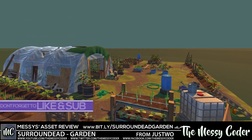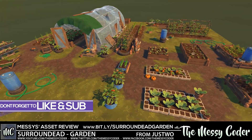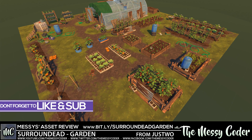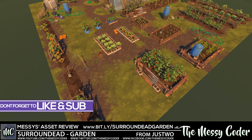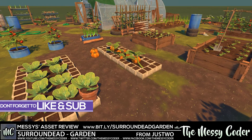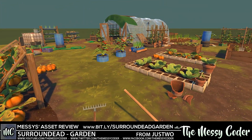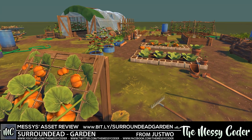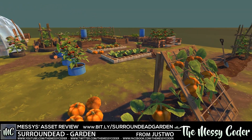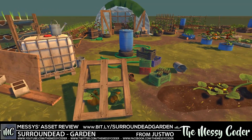Hello my beautiful battery, it's Messi Koda back again with another Asset Store review. This time it's the beautiful cartoon Surround Dead garden from Just Two. If you're looking for a hand-painted cartoon style beautiful garden for your game — your survival game maybe — because this is part of the Surround Dead series where you can get a load of amazing hand-painted survival art assets from Just One over on the Unity Asset Store, and this pack could be for you.